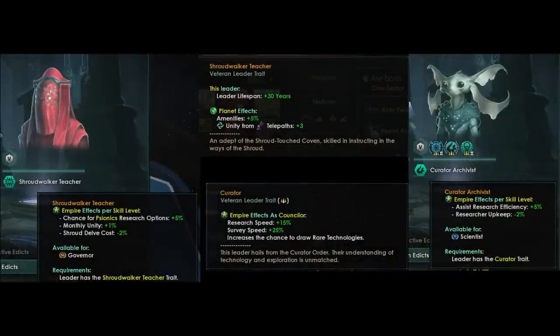Let's start with the new Shroudwalker leader. They will have the Shroudwalker teacher trait, granting 30 years of leader lifespan, 5% amenities on whichever planet they are governing, and plus 3 unity from telepath. This is basically a reworked version of the bonus we were getting from the teachers of the shroud modifier. We also get a council position: for every level — starting at level 5 — we get chance for psionic research options, 25% monthly unity, and minus 10% shroud delve cost.